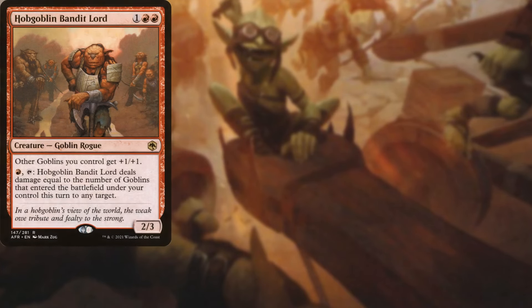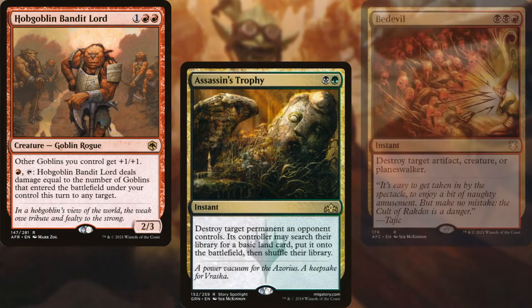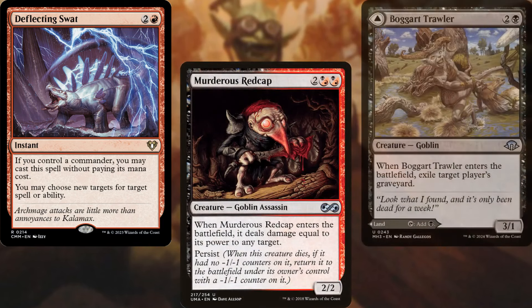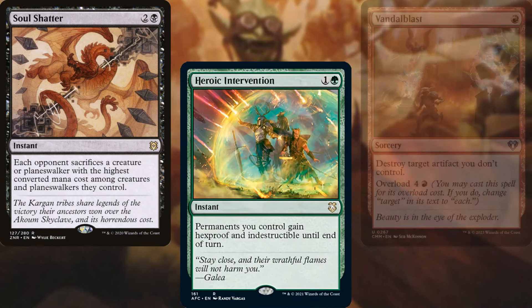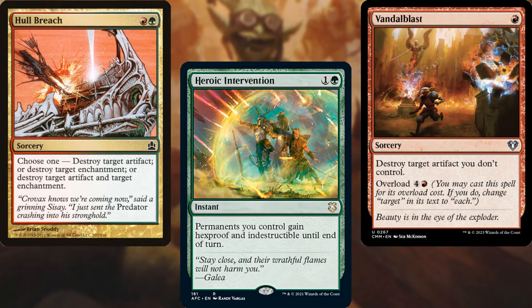For interaction and spot removal we've got Hobgoblin Bandit Lord, Assassin's Trophy, The Deluge, Deflecting Swat, Murderous Redcap, Boggart Trapper, Soul Shatter, Heroic Intervention, Vandalblast, and Hull Breach. Lots of ways to keep our opponents in line.